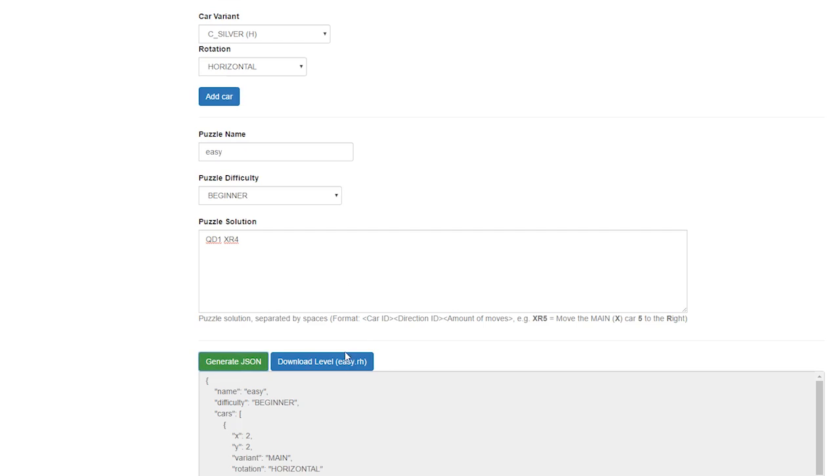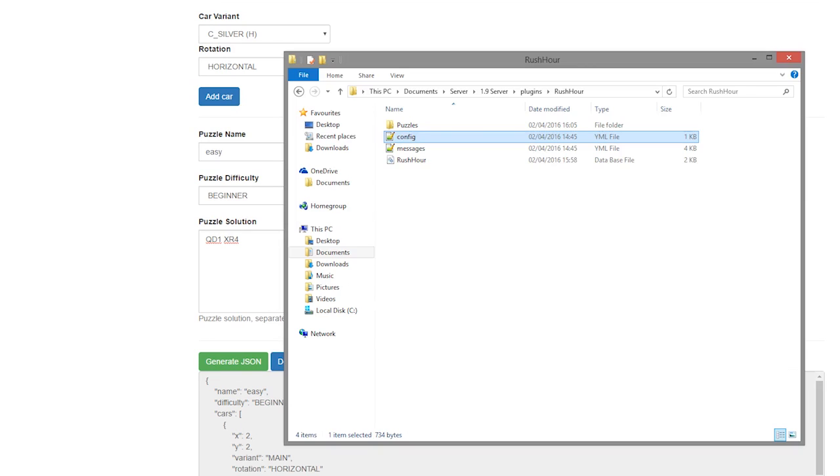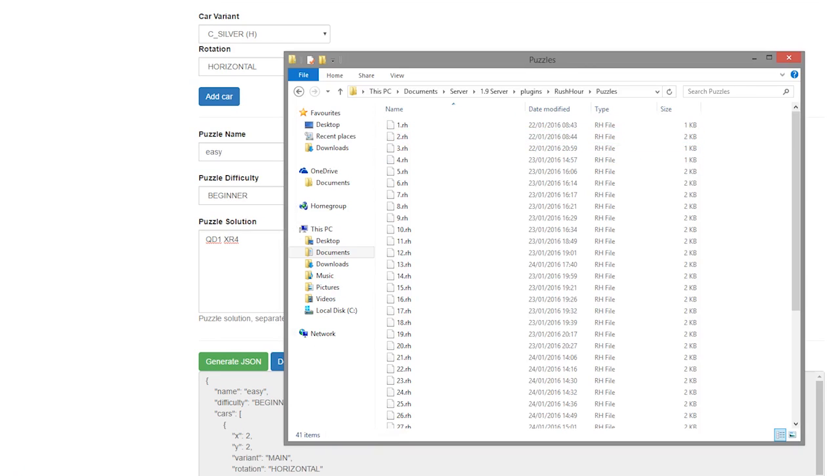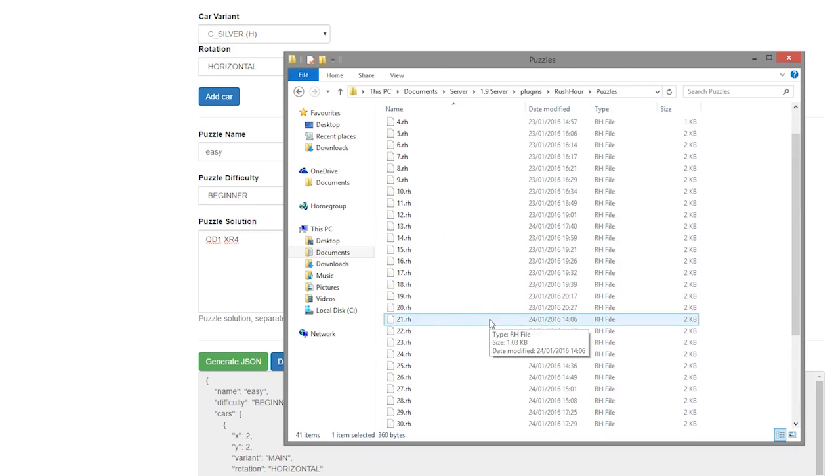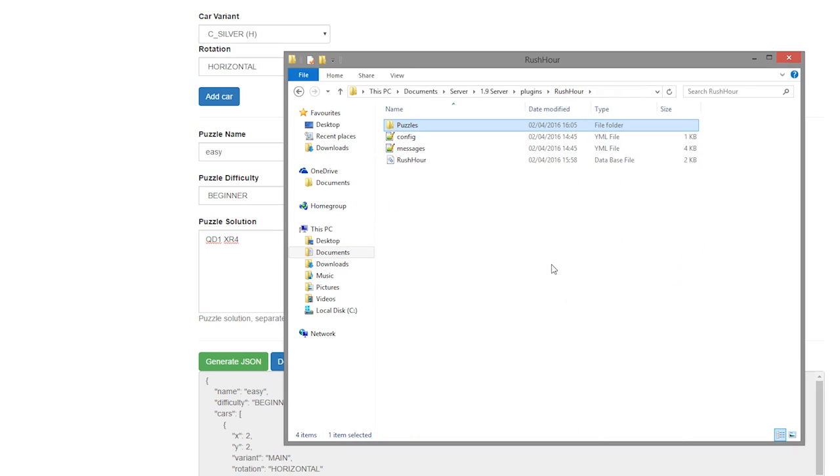Then we need to generate the JSON and download the level. Once you've done that, pop it into your puzzles folder and your players will be able to play it in-game via command or via the signs.